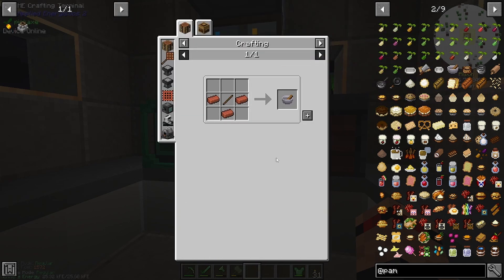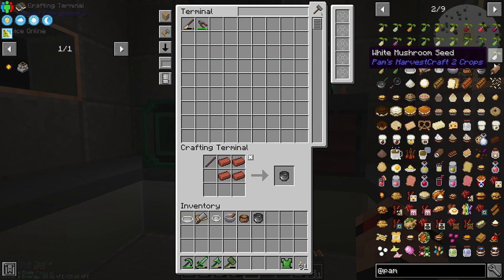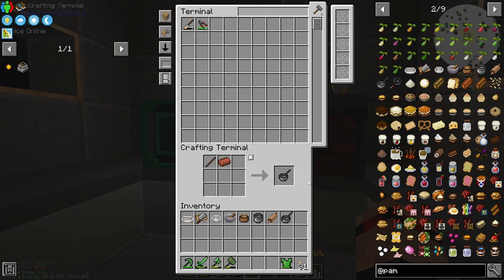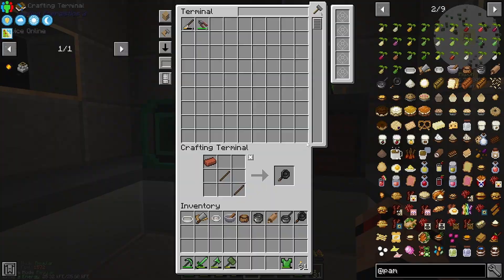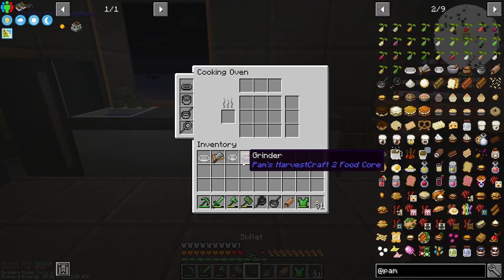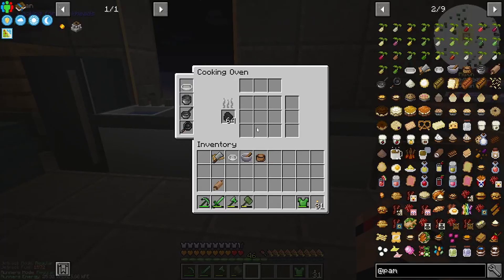Let's do it in order from JEI: grinder, mixing bowl, pot, roller, saucepan. I kind of think we should probably be making some of this stuff out of iron. Can I just slot this in here — oh I can, beautiful! That one is the saucepan, skillet, bakeware — yeah, there we go. And then we need some sort of coal in there.